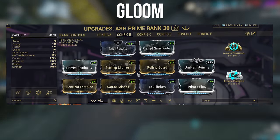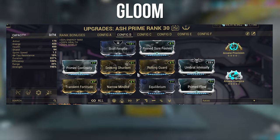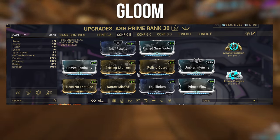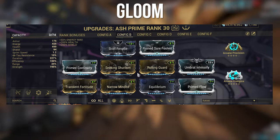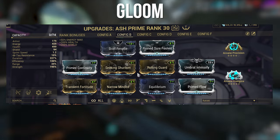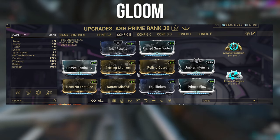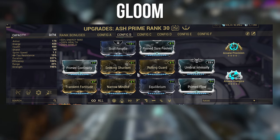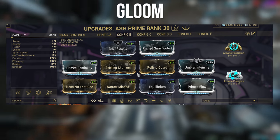The next build is a funny one — a Gloom build I put together for use with incarnon weapons that require a channeled ability active for their buffs. It literally has no range, so it's basically useless in some cases unless you're right in front of the enemy. But it works, especially for the Kunai incarnon build, which I'll link in the cards top right — it does big damage.